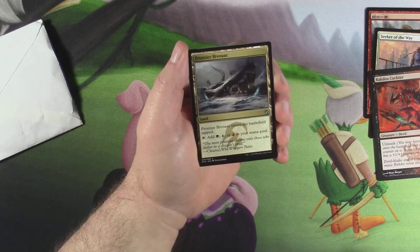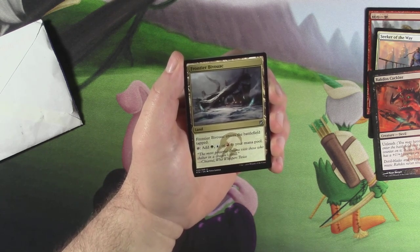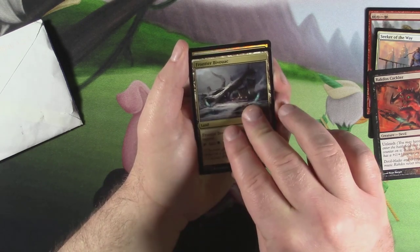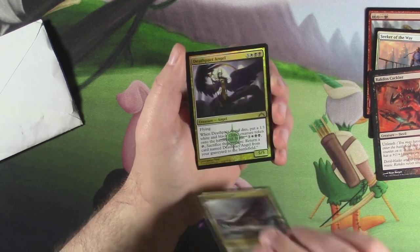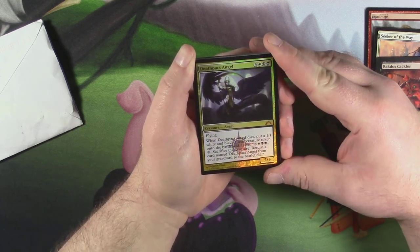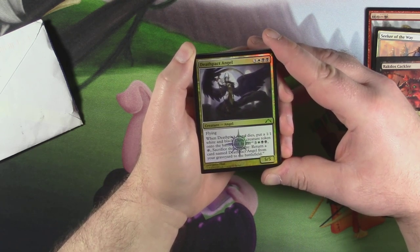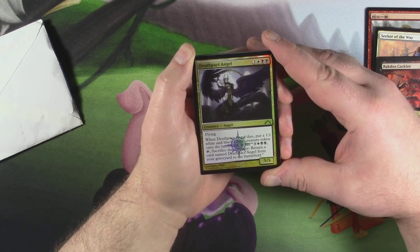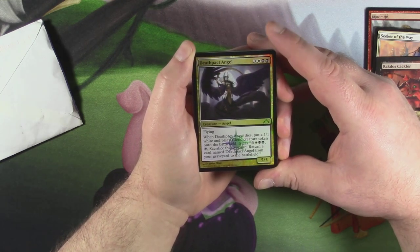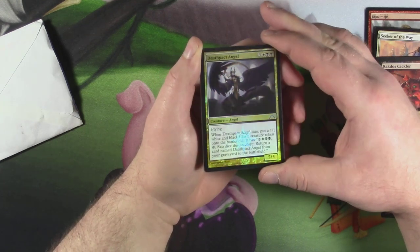Shouldn't know how to pronounce that, but you guys know that I struggle with stuff. Frontier Bivouac — Wedge told me how to pronounce it once, but I forget. It's the Temur land that comes in... Oh my god, look at that — look at the power of that shiny coming through already. Got a foil Death Pact Angel! Foil mythic? What? It is a 5/5 angel for three white and two black. Flying. When Death Pact Angel dies, put a 1/1 white and black cleric creature token onto the battlefield. It has for the same cost: tap it, sacrifice this creature, return a card named Death Pact Angel from your graveyard to your battlefield. Very cool, and it looks really sweet. Shiny!